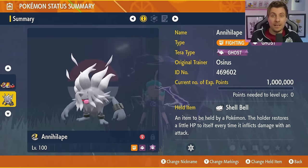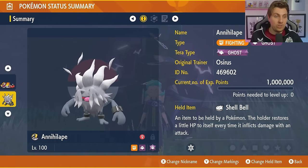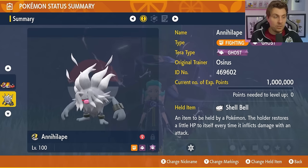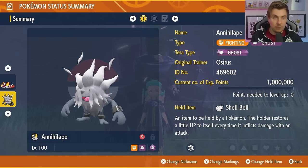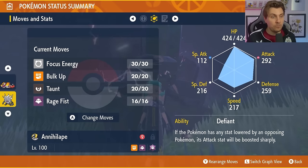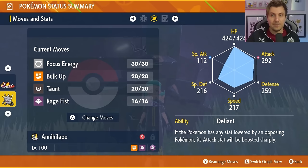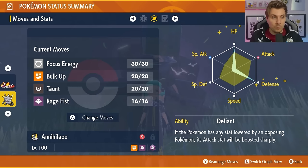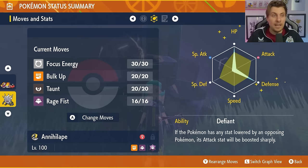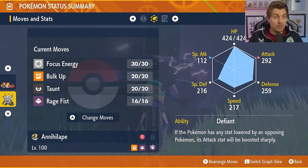The other build featured today is Annihilape. It's in the base game, and many of you likely have it built already. Have it at level 100, Hyper Trained, with a Ghost Tera type and Shell Bell held item. Maximize all EVs. The moveset is Focus Energy, Bulk Up, Taunt, and Rage Fist, with the ability Defiant — so if you take any stat drops during the raid, you get an Attack boost. The EV spread is 252 HP, 252 Defense, and 4 Attack with an Adamant Nature.